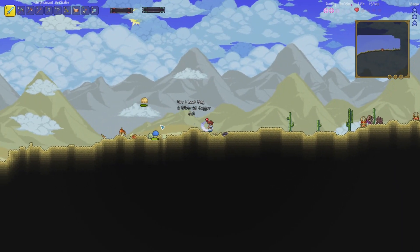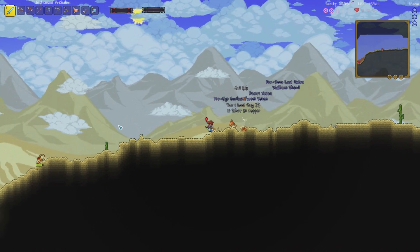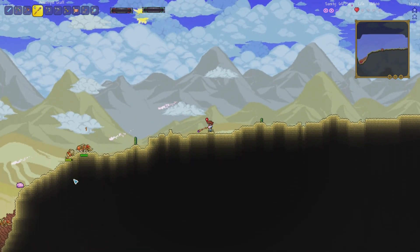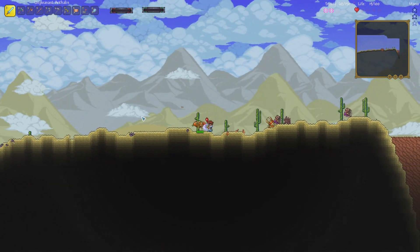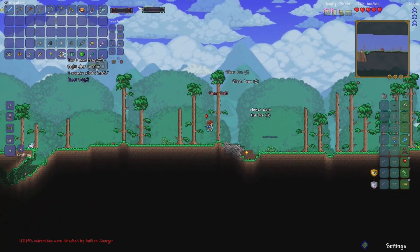Blue slime — oh my god. The longer I stay here, the worse it gets. For the love of god. You know what? Come on. One damage — it does one damage to me. I can't even go in the desert biome.